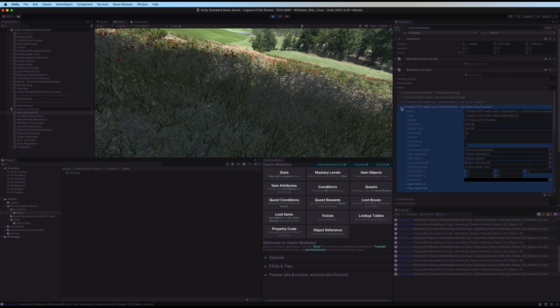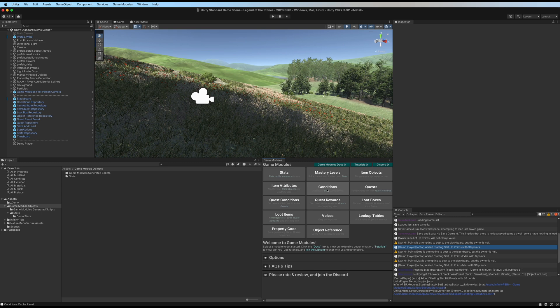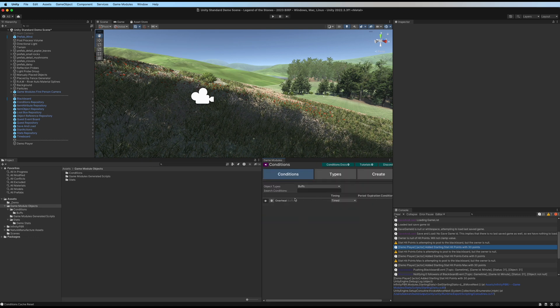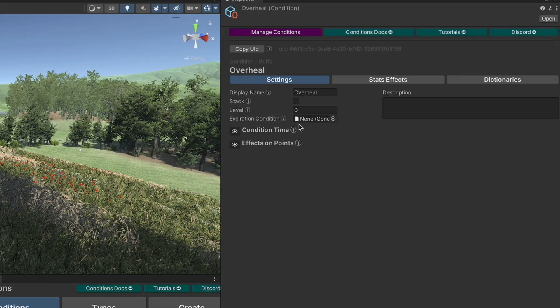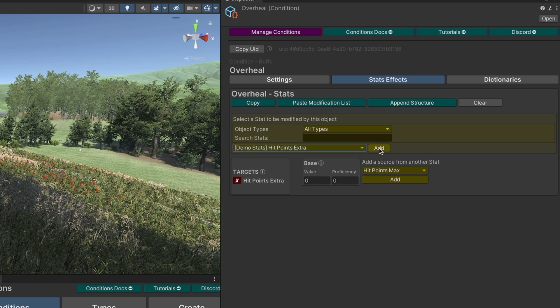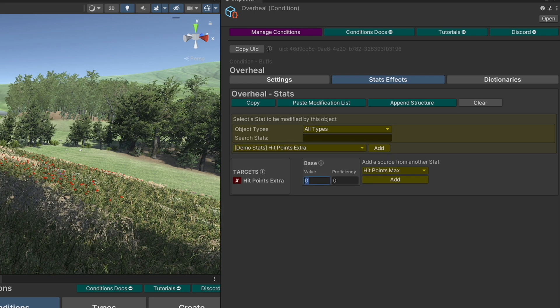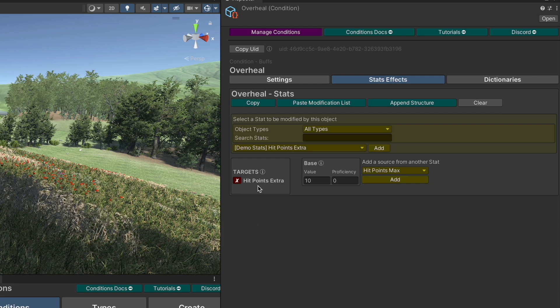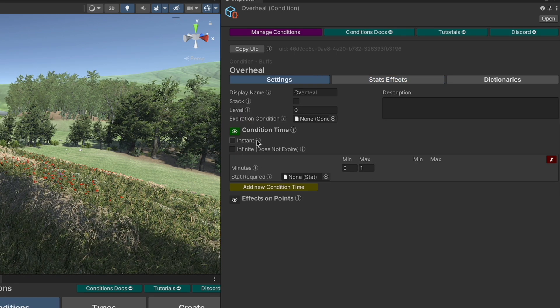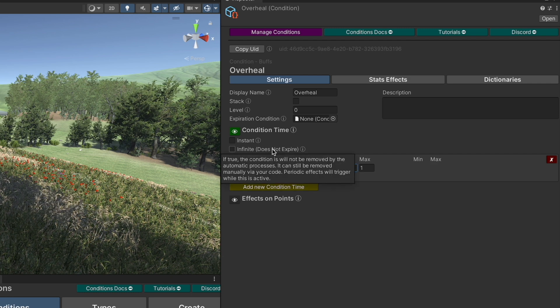Now let's create a condition that increases the value of hit points extra. We've called this one overheal, and in it we're going to give a stat effect on hit points extra — a value of 10, so 10 extra hit points extra. Let's check the time: it's not going to be instant, not infinite — instead it's going to expire in 10 in-game minutes.